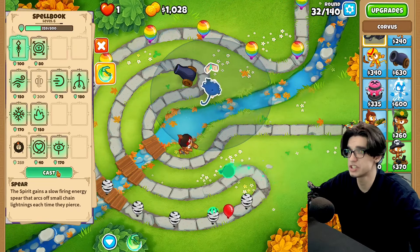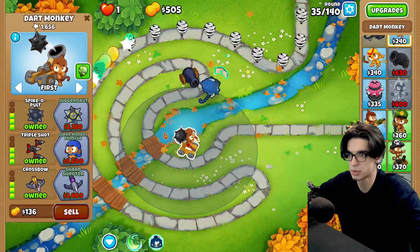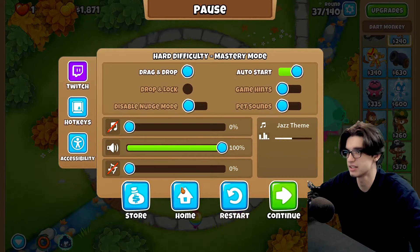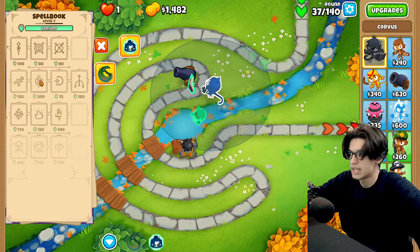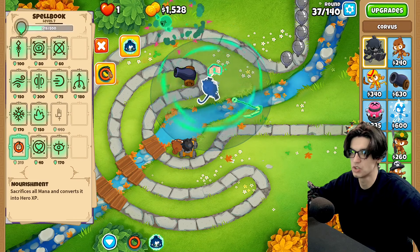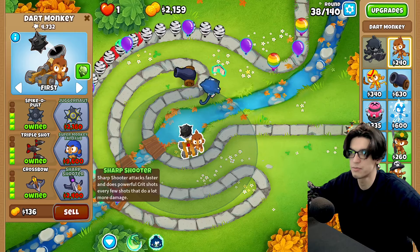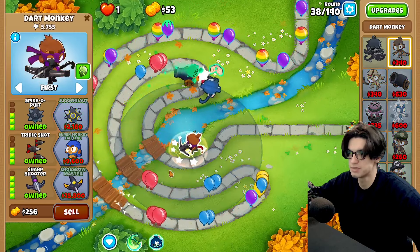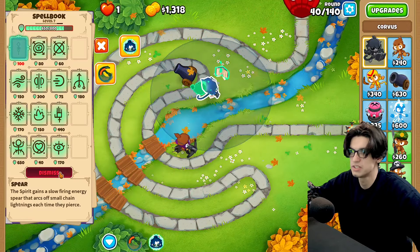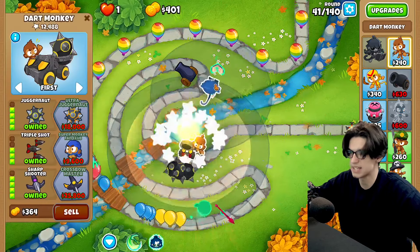Thankfully we do have spear. Now we can go crossbow and spike-a-bolt — we should be okay against camos, purples, et cetera. I really want to get sharpshooter before the MOABs. Let me do something here — nourishment at the beginning probably makes sense, then soul harvest, then spear, and we should be fine. I want to save up for sharpshooter before the MOABs even come out. There's the BFB — it's only leads at this point, and now I've got that taken care of with the juggernaut.